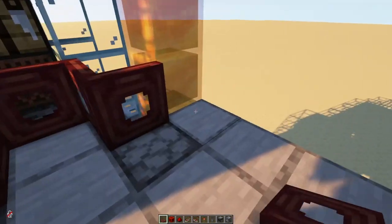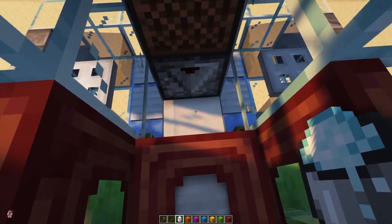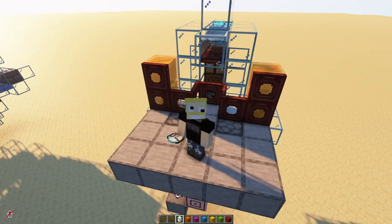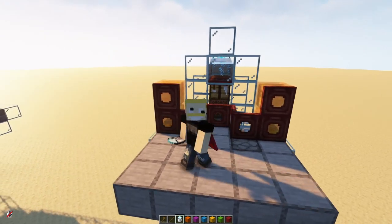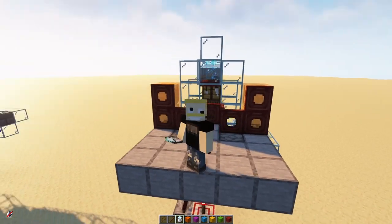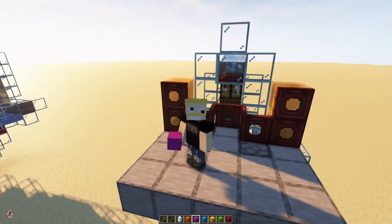Some decoration over here. After that we need one more important thing — one block of powdered snow right over here. This will prevent the items that we throw into it from becoming stuck on that ice block over there. Note that this will melt in warmer biomes, so you'll need to set the biome to a colder one for it to work. I might come up with a solution for that later, but for now let's continue the tutorial.